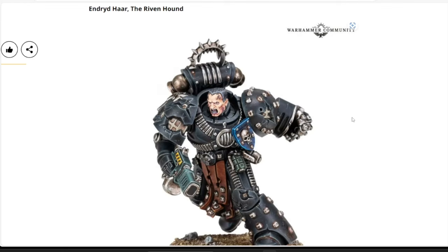Back to Horus Heresy resin: we have Endred Har the Rivenhound, part of the new Black Shields faction. This is a brand new Forge World resin character with a very cool sculpt and interesting backstory. He comes in at $56 USD, helping kick off the new Black Shields rules and giving you something to branch into with the recent expansion.